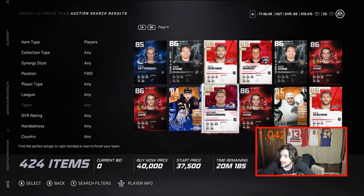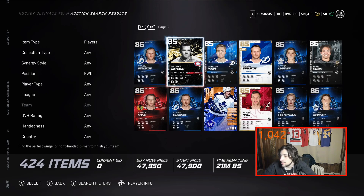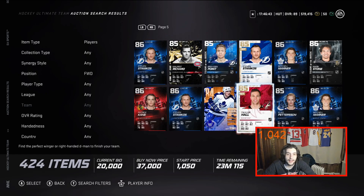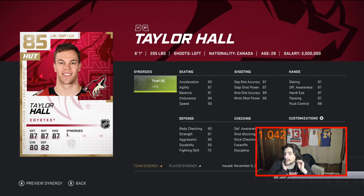Lay off of that one, guys — trust me, don't buy that. But base Taylor Hall — 85 overall — I can rave about him all the time. 90 speed and a mid-80s shot. Taylor Hall is super super good.